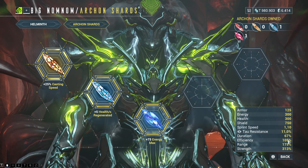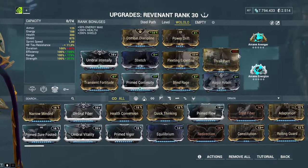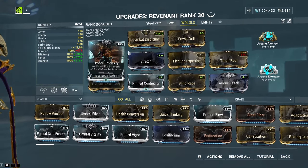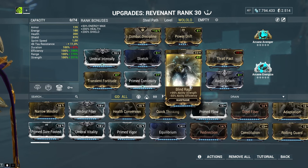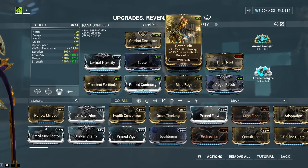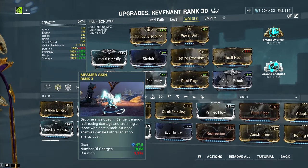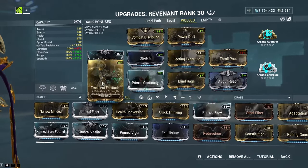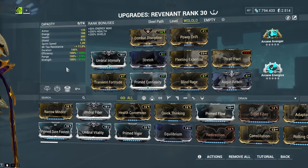We also go with another blue Archon Shard that gives heal over time so we don't accidentally kill ourselves with Combat Discipline, which damages us with every kill. With all this, we now have a lot of room for a really sophisticated build. We still need a lot of ability strength — using Power Drift, Umbral Intensify, Transient Fortitude, and Blind Rage. The reason we need this power strength, of course, is for Mesmer Skin — giving us almost 20 charges again — but mainly, the bread and butter of this build is being able to kill level cap enemies, potentially level 9999, in a split second with our abilities.